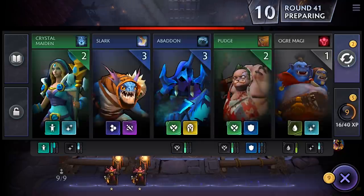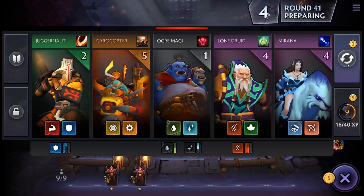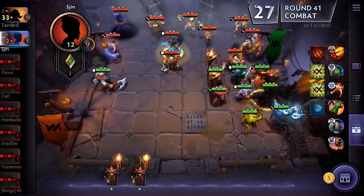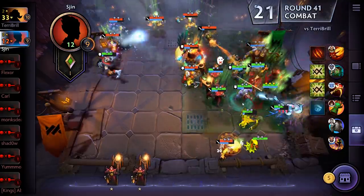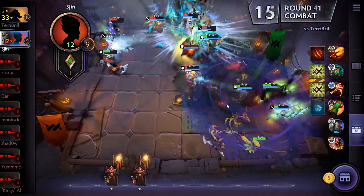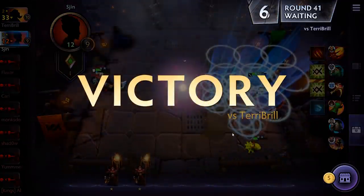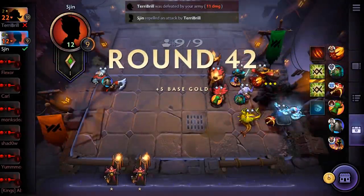Let's see how this does. This could be better — this is much better! We've got to win. That level two Lich is insane. But he was defeated by my army for 11 damage — the comeback is real! Let's move Tusk over by one because I think the Gyro will target him. We want another Warlock — really fishing for that Warlock.